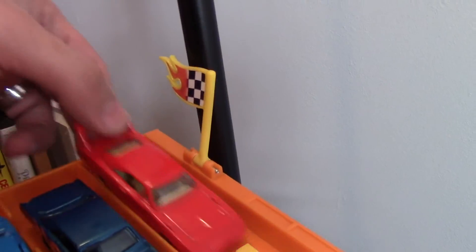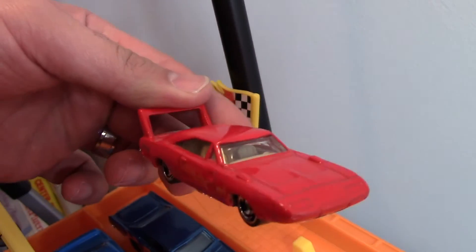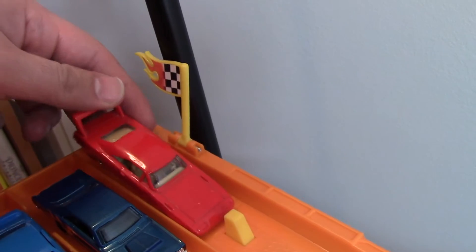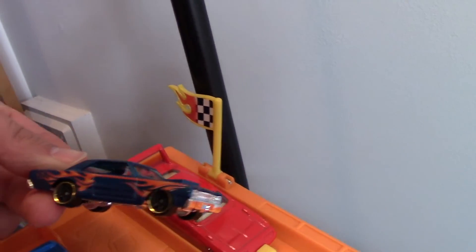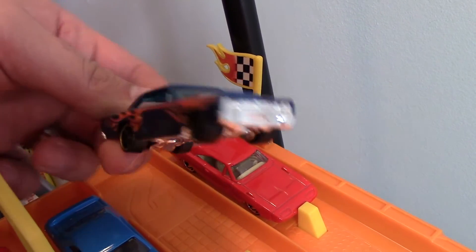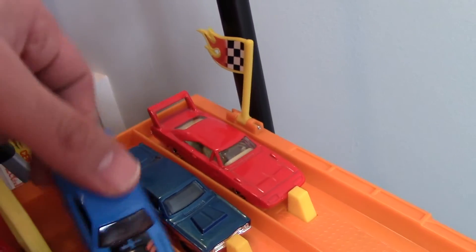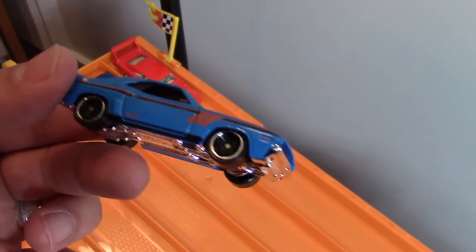We've got the Plymouth Daytona 500 with that big wing on there. Big front end — very nice. And we've got the Dodge Dart with cool graphics and a chrome front end. Nice wheels. And we've got the Dodge Challenger in a very cool blue color.